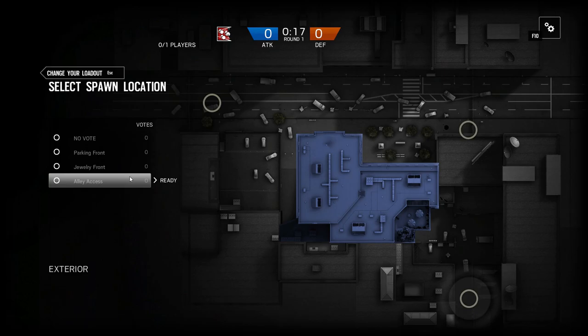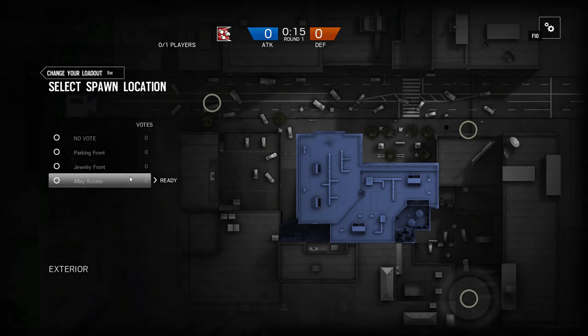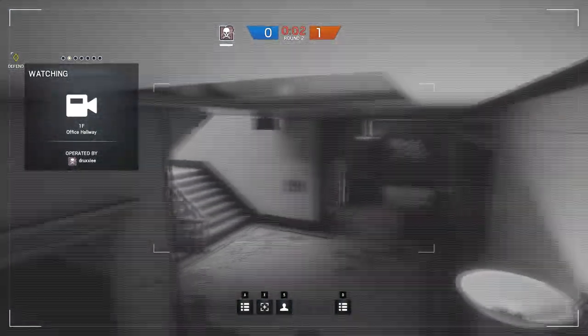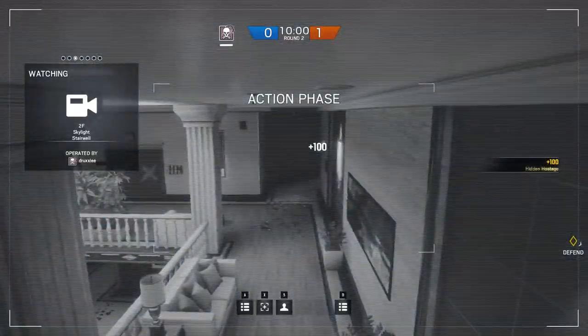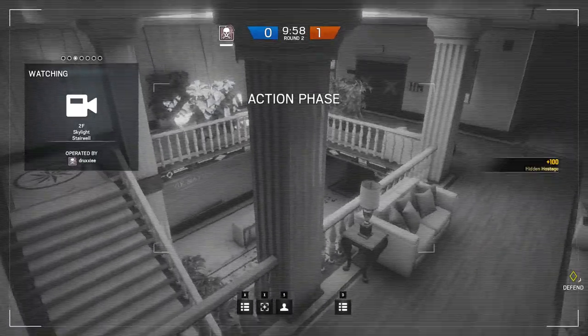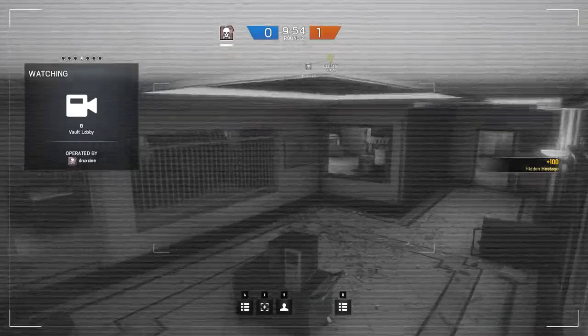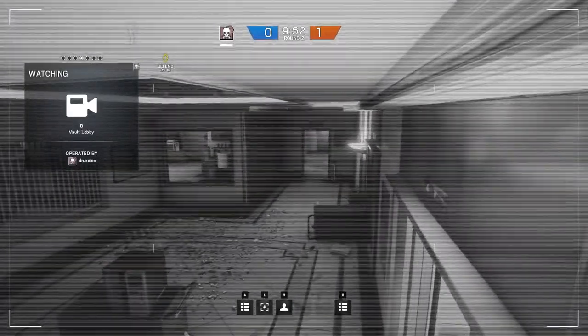Let's have a quick look at the cameras from the defending point of view. At the front entrance we have the lobby camera. Second, we have the office hallway which leads up towards main level and down to the vault. Third is the skylight stairwell, monitoring entrance from the alleyway as well as the terrace. Fourth is the vault lobby camera monitoring all entrances around the garage and the vault.